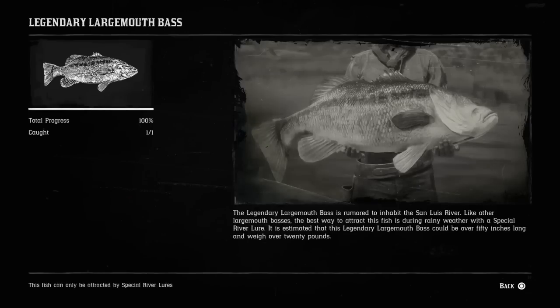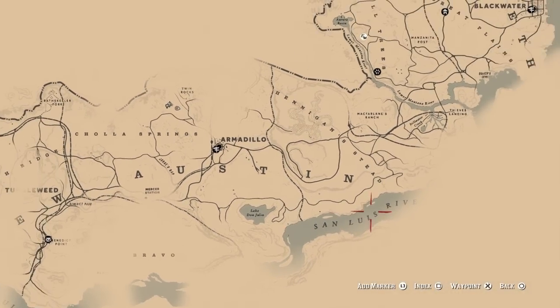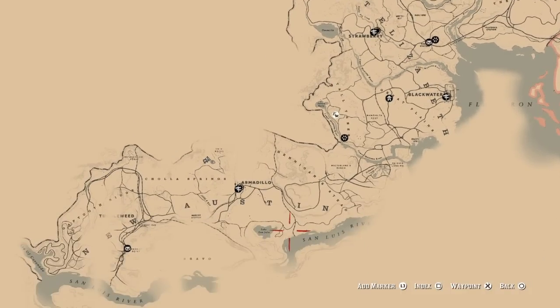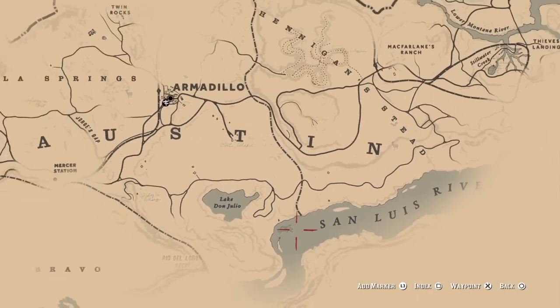For the ninth fish on our list, we're going to go for the legendary largemouth bass. For the legendary largemouth bass, you're going to come all the way to the bottom of the map in the San Luis River, right below Austin — the whole way down at the bottom of the map, below Blackwater. Your legendary largemouth bass will be located right here in the San Luis River.